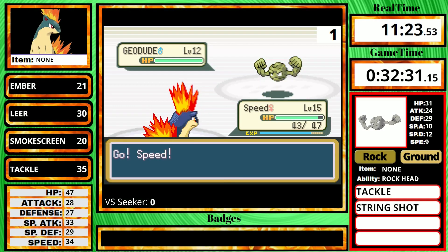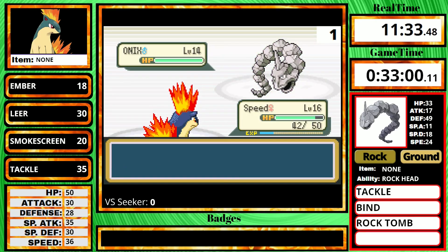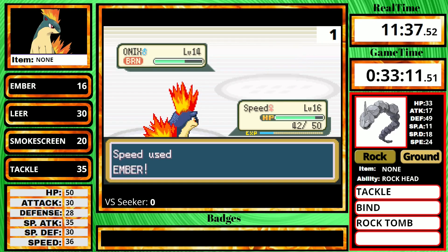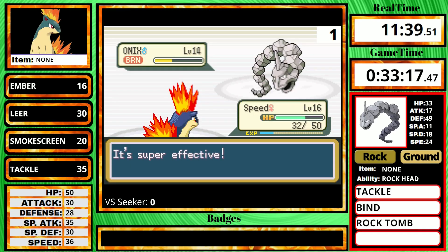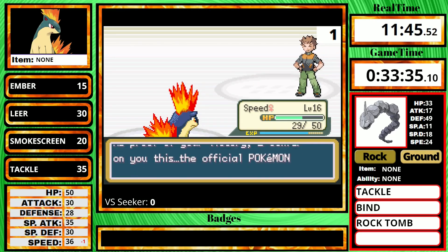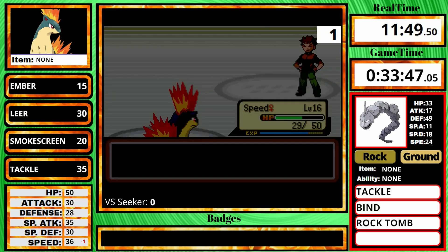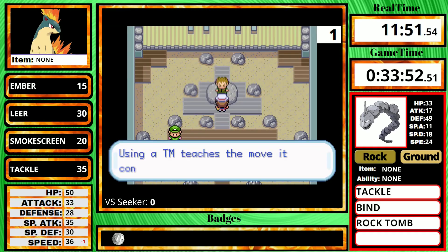I take on the Light Years Junior Trainer for the experience and then take on Brock. He starts off with Geodude, and I send out Quilava to immediately start using Ember — looks like a three hit, and it's a good thing Geodude doesn't have any rock moves. But Onix does. I go for Ember, and on the very first turn I not only got a lucky burn, but Rock Tomb also missed. That was one of the luckiest Brock fights I've ever seen — we get a Brock split of 11 minutes and 49 seconds.